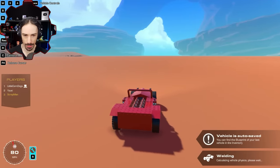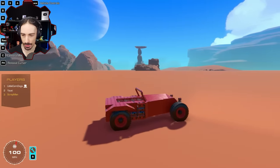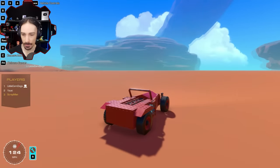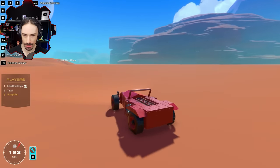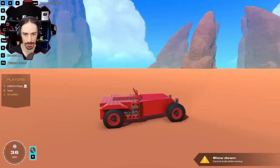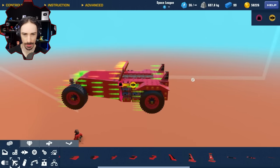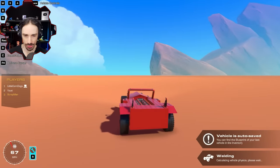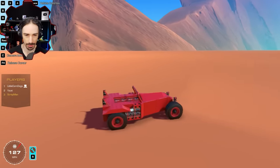Without the boosters, my max speed is just over 100. With the boosters, we're getting somewhere. Control ability doesn't look too bad. I might add some tail fins to the back for directional stability. That brings me to 99 blocks — right at the 100 block maximum. Hopefully the tail fins prevent me from spinning out at higher speeds. I think I've got a pretty decent build.